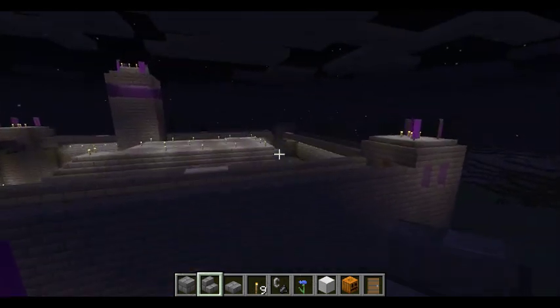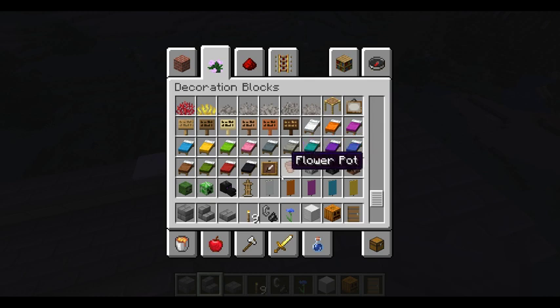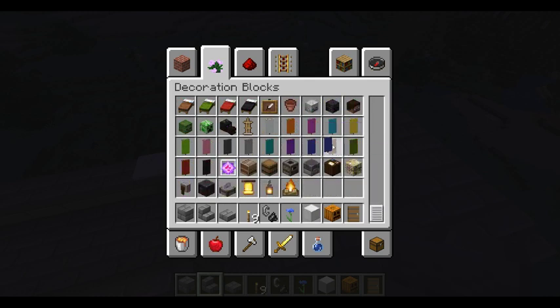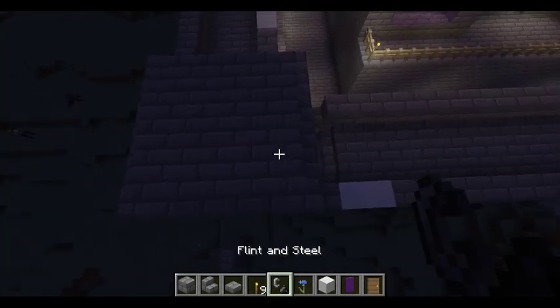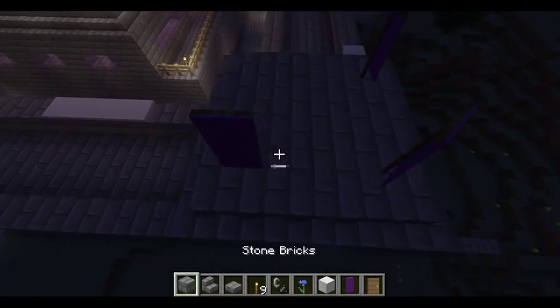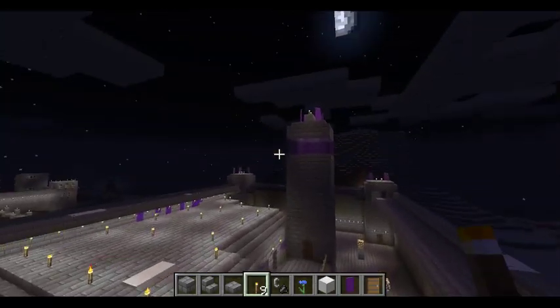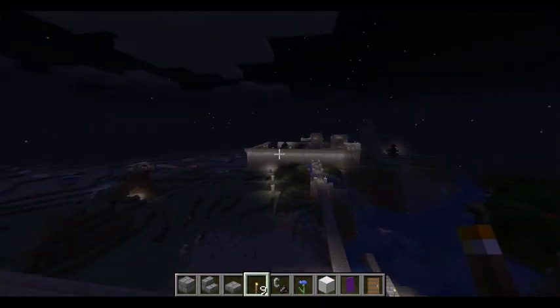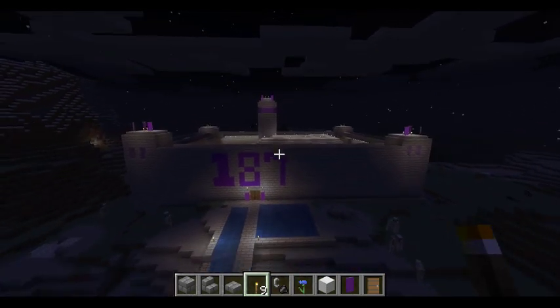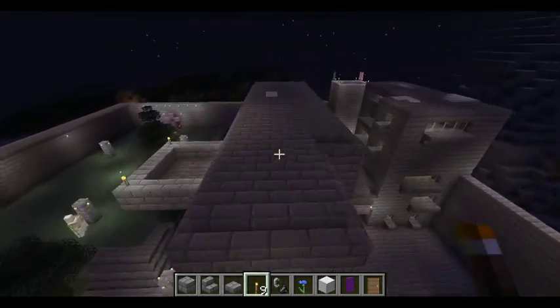To an extent — I just gotta add the last finishing touches on this side, which is basically adding the purple flags. Then I place down four torches, and now it's technically done. I want to put a beacon on top so that I can always find this one if I get lost. If I can find that one, I can easily find this one — this is gonna be my primary.